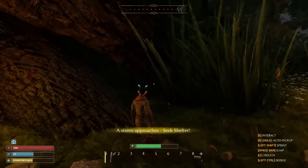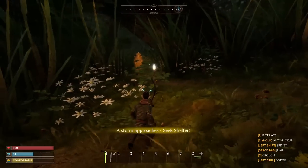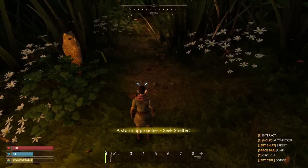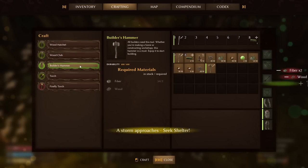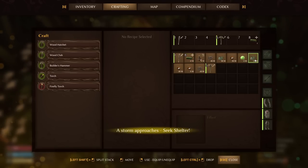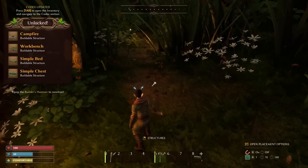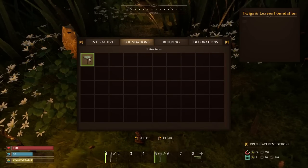A storm approaches — seek shelter. We can build a little house. Let's figure out the crafting menu and build a builder's hammer. Now with the hammer, we can build a workbench, a simple bed, a chest — things that unlock. We equip our hammer, right click, and then we can build stuff. We start by making some foundations.